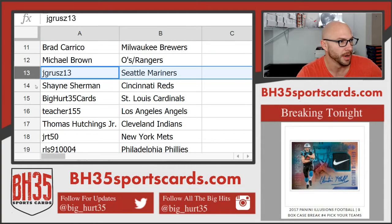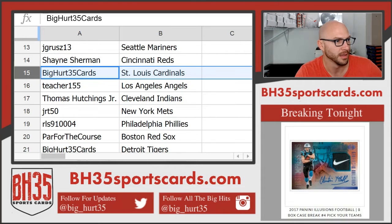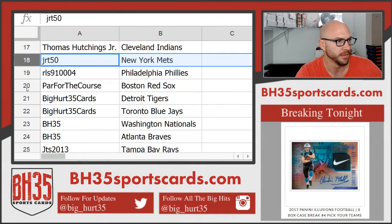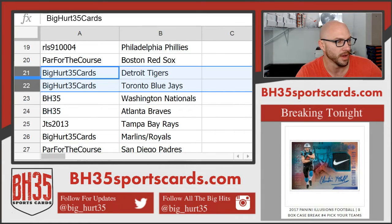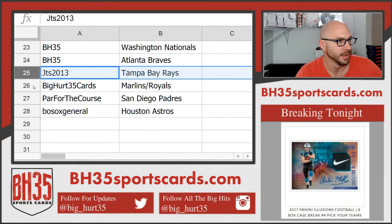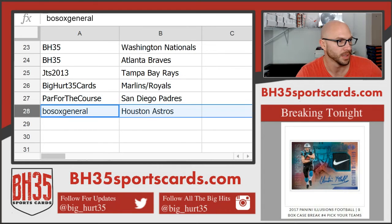J-Gruz, Big Hurt 35 — Cards. Big Hurt 35, Cards, and Blue Jays. I got the Nationals and Braves. JTS, the Rays. Big Hurt 35, Cards — Marlins, Royals. Par for the Course, Padres, and Both Sox. General, Astros — trade away.